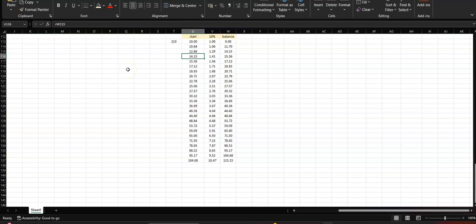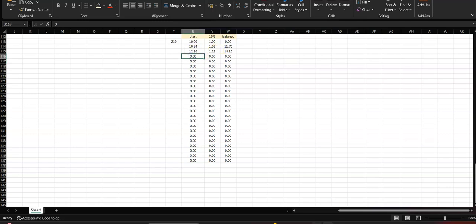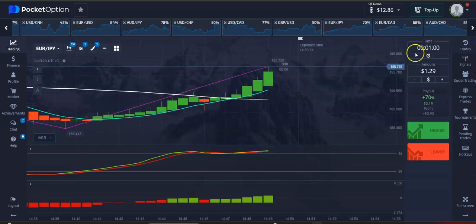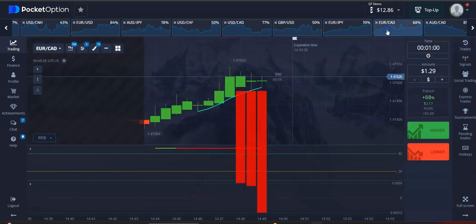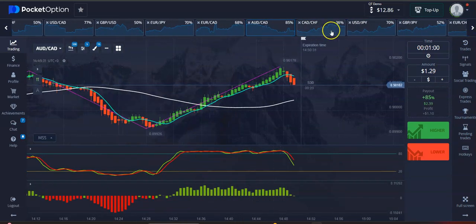We got a new balance — 12.86. So we're going to go 12.86 right there. Now the new balance is 12.89 and we're playing with 1.29. Let's go for the next opportunity — so far so good.